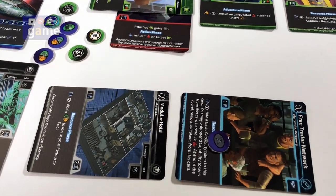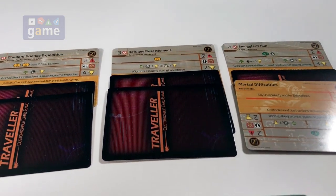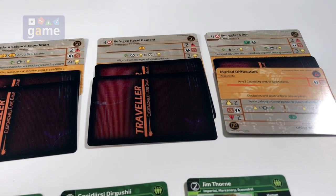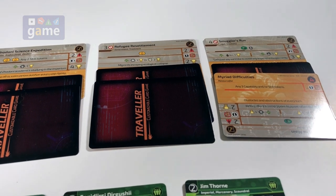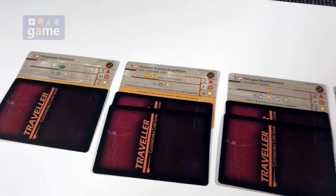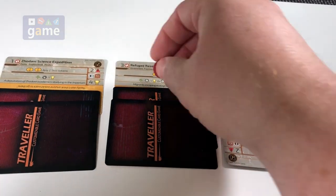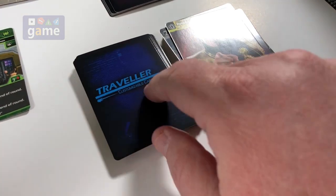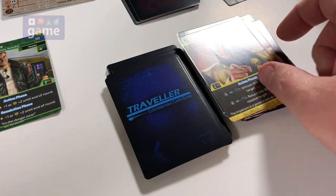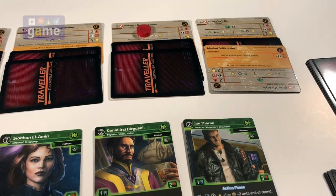Actually, I messed up. I forgot to travel to that location. Since I had already stated I was going to do that, I'm going to go ahead and do that in the game. You can be undeclared, which means you don't go after any of these, but I said it on the recording. So I'm going to go ahead and go there and pay three and penalize myself - one, two, three. I should have done that back in the adventure phase, but now I'm there.